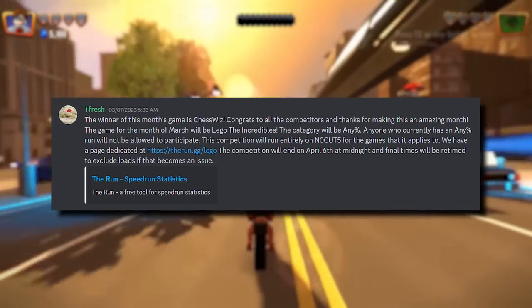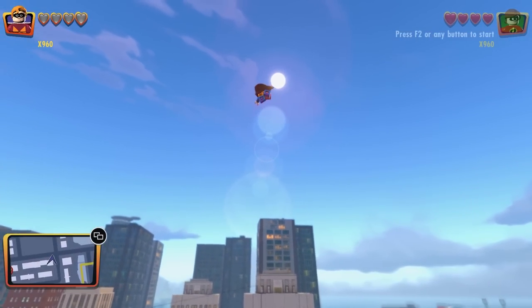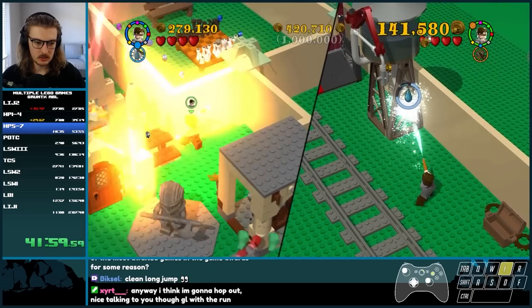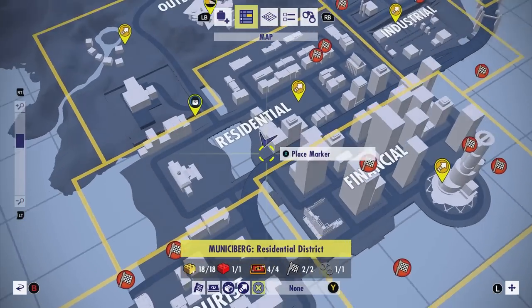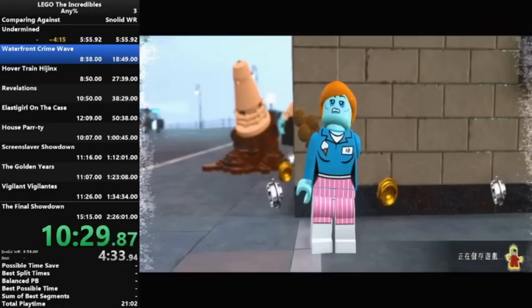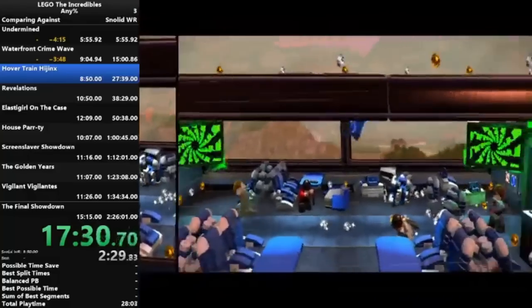In early March of 2023, LEGO The Incredibles would be announced as the new game, and runners got to work very quickly. Before diving into how The Incredibles progressed as a speed game, it's important to assess what you do in an Any% speedrun. Similar to other LEGO games, the Any% category has you playing through every level — of which there are 12. Where this differs is that this game has a world hub. You don't just select your level from a map; you have to travel from point A to point B in the hub, sometimes solving minor puzzles to progress. This takes up a surprising amount of time and makes the game very 1P2C heavy, requiring runners to be adept at playing with two controllers at once.